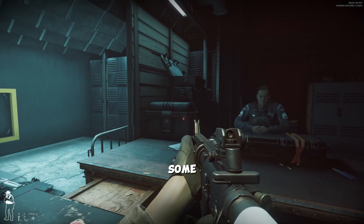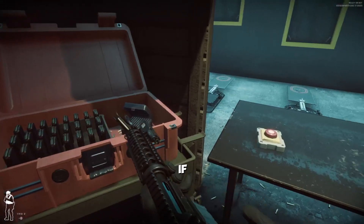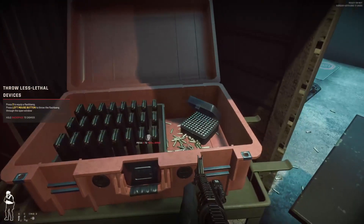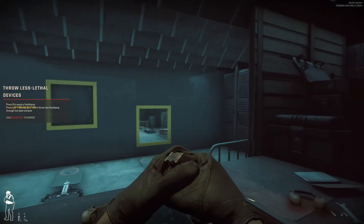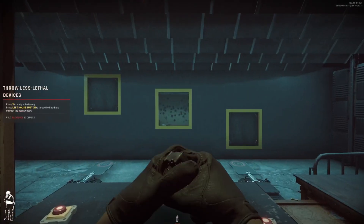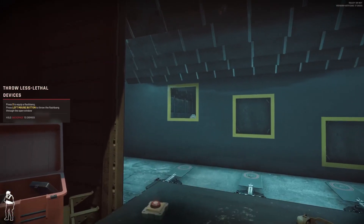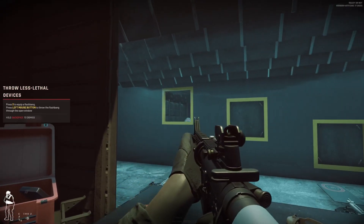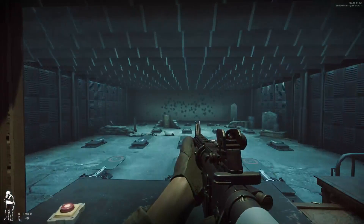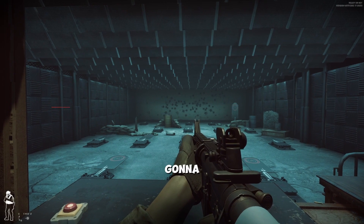Now it's time for some deployment practice. Grab a few flashbangs from the table and go ahead and throw them through the open windows. If you need more, they are in the case to your left. 'These devices are a less lethal means of disabling potential suspects — make sure you treat them with respect.' Now, are you ready to meet your element, or are you going to stay here and do more shooting?